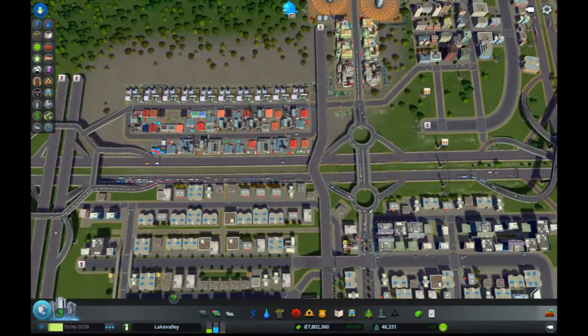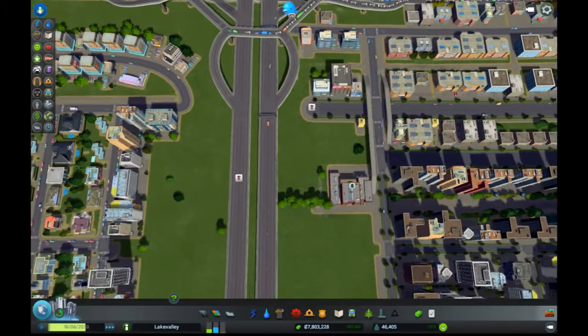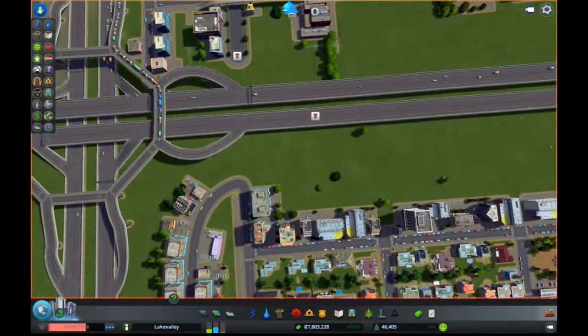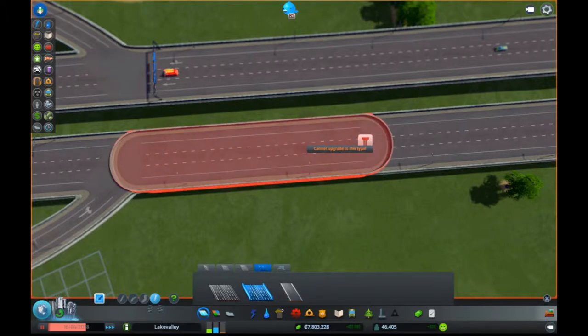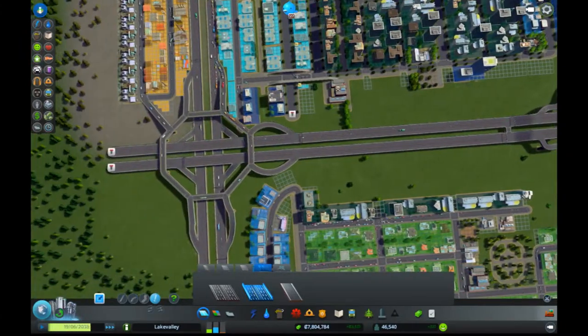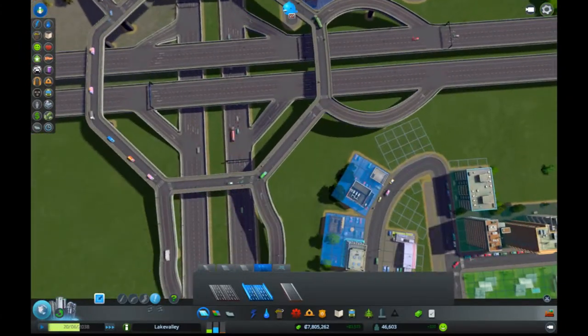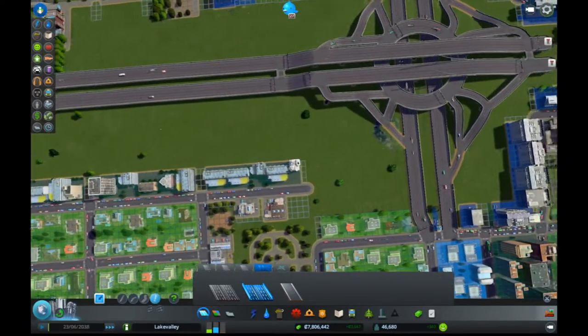We've got something broken here, so let's fix that — that might be the cause of some of our issues. Get back to our highway. Looks like that one needs to be flipped. And now some of these garbage trucks should end up using that, because they can get down to that zone over there. Let's wait for somebody to use this. Good — there's some traffic going down that way now. Excellent.